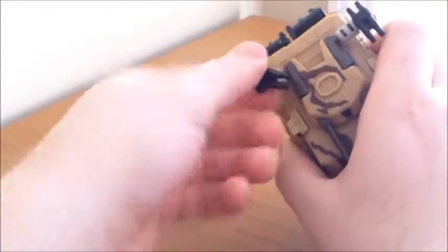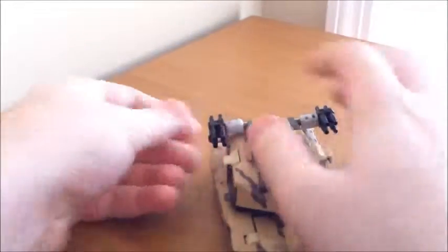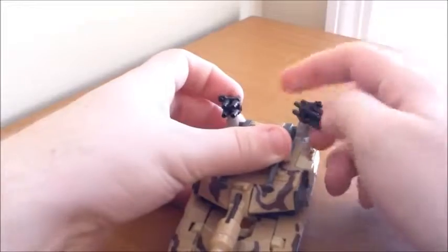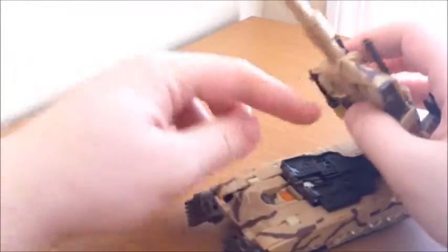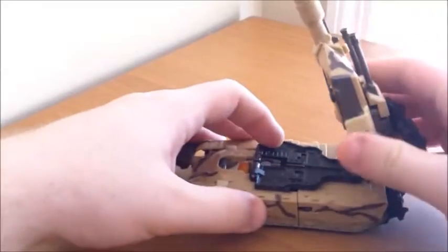You can move the ball-jointed pieces around and they also swivel, so you can do a lot of things with them. The basic stock photo look is to have them flat like this, but I personally prefer having them up like this. I'm not sure if that's what a realistic military tank does, but I like this look better. The only problem with my figure is that it doesn't seem to want to pop into place — there's a peg hole here and a peg there.